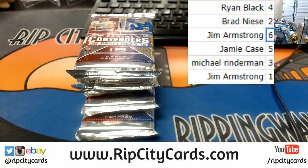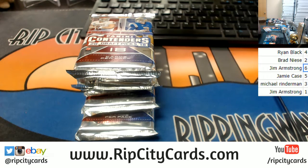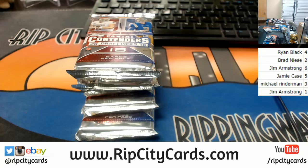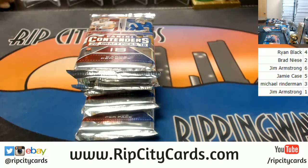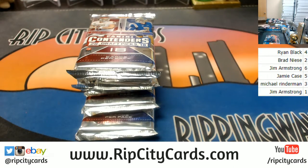And this is what it looks like. So those, by numbers, are your packs to keep — all yours. We're going to look at the autograph card, first letter of last name, closest to A wins the box.